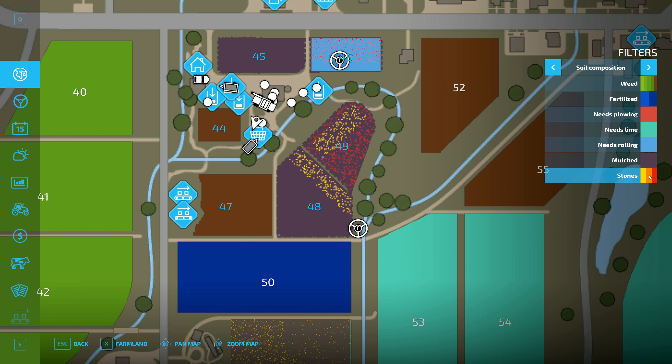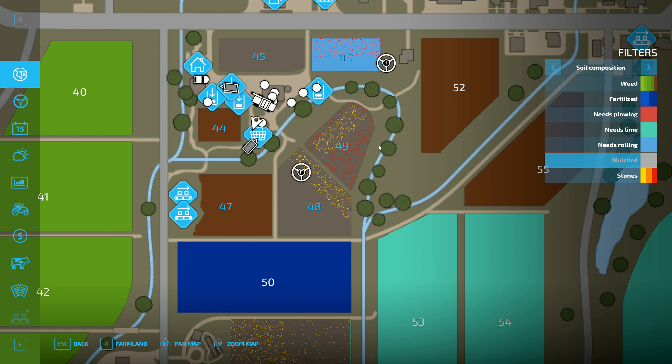Field 49 has got a load of red as far as stones are concerned. Looking at the stones, we need to do a quick test - we need to find out if the red stones are able to be removed with a roller, because the stones in that field, it says it needs rolling. But this one doesn't have that rolling need, which is weird.